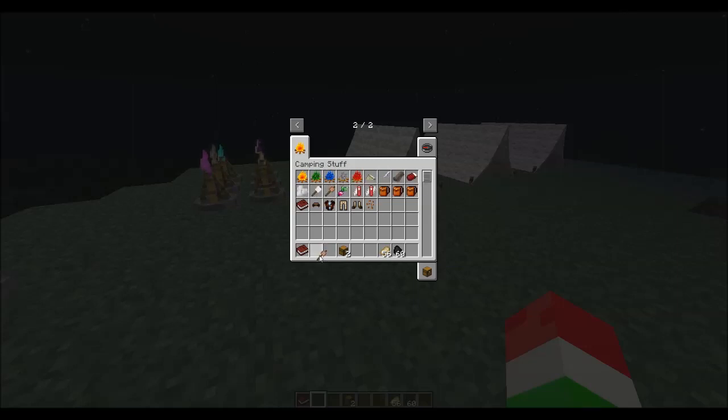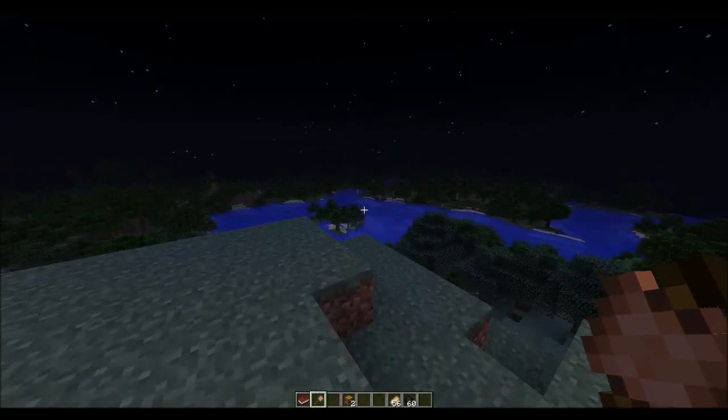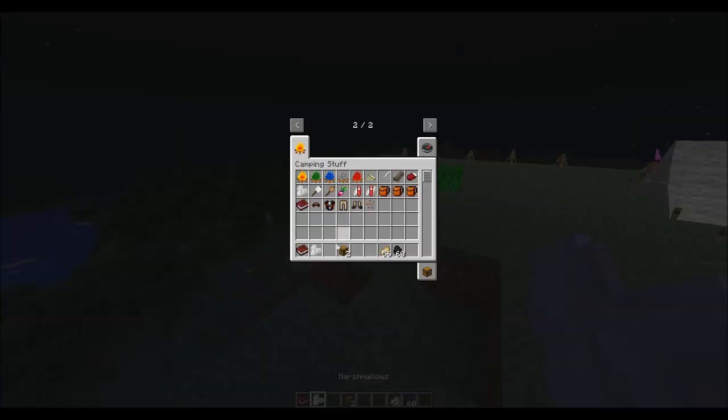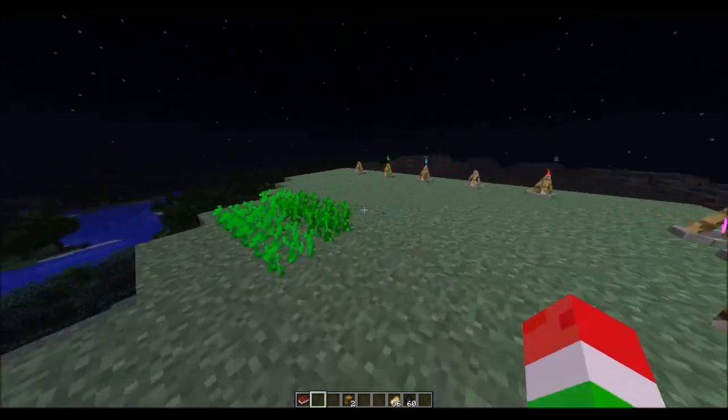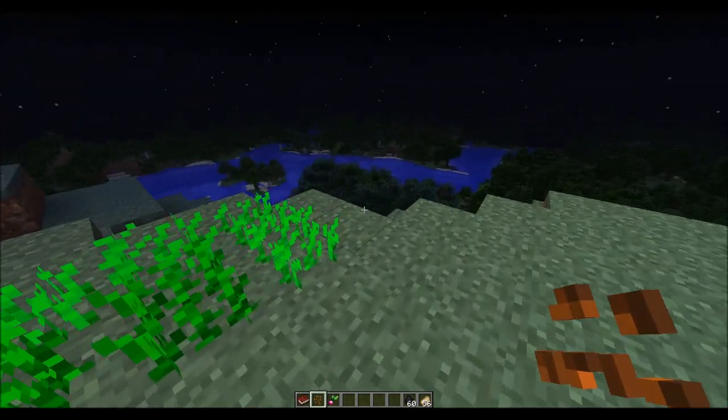Next we have marshmallows. You can cook the marshmallows using the campfires, and when you eat them it will actually give you the sticks back, which is really cool. You put the marshmallows on a stick, cook it in the campfire, eat the marshmallow, and you get the stick back.